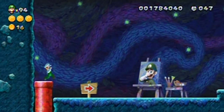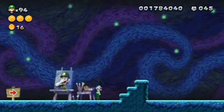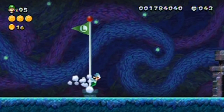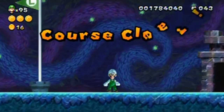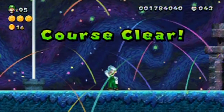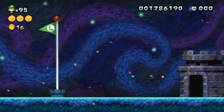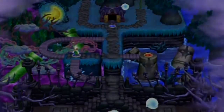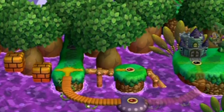Here's a painting of Luigi, and the secret exit is in a really beautiful sky area. You can see the sky in the background - spectacular! And now this leads over to the graveyard.